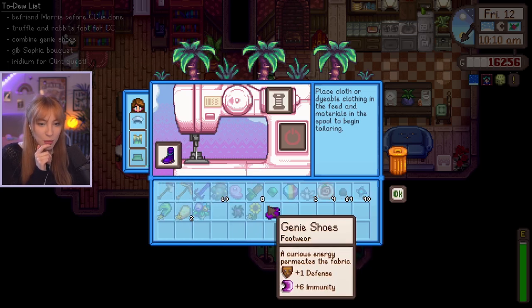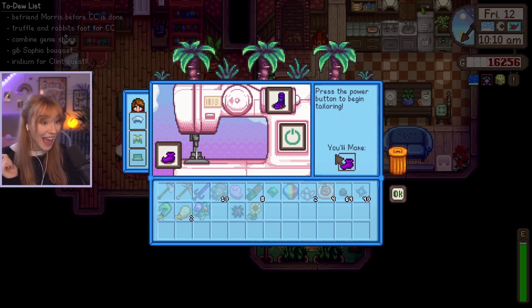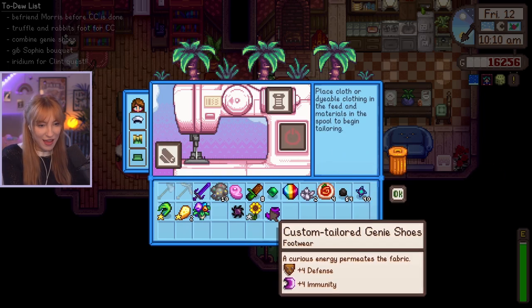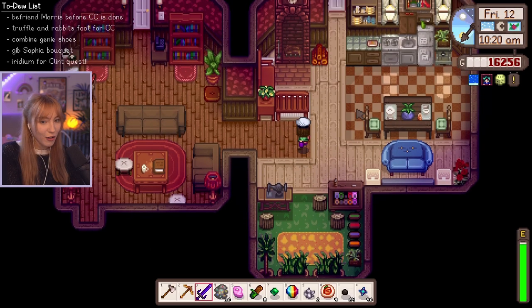So if I put this one here and then this one here — no, I want it to be the opposite. Yeah, look, it works! So let's make them. And now we can wear them. Now we have the cute little genie shoes. Look, they're so bright. I love them. Let's go see Sophia now.